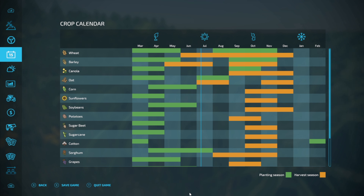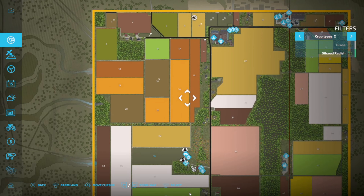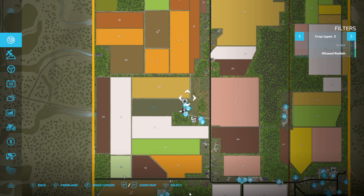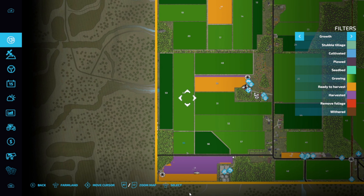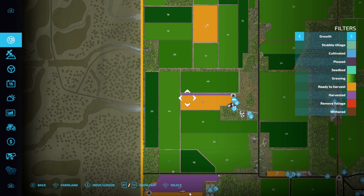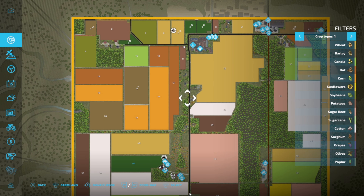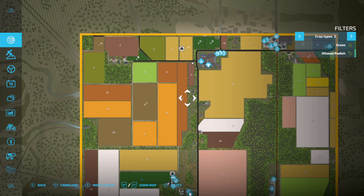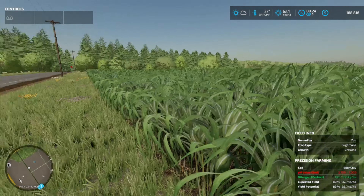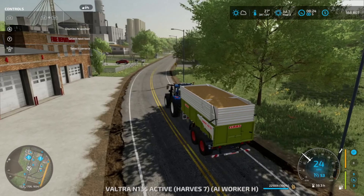Next month we can do more wheat and sorghum, but I guess next month we won't have any of our own work so that doesn't really matter. Fields 53 and 56 over here will be ready — pretty much all the sorghum. These outfields will be ready too. Yeah, it'll be a lot of good contracts but we'll have to see how I feel about it.